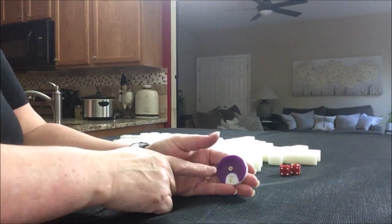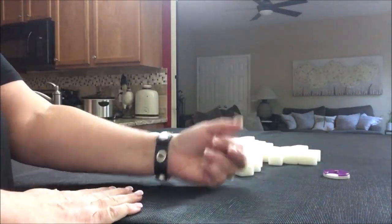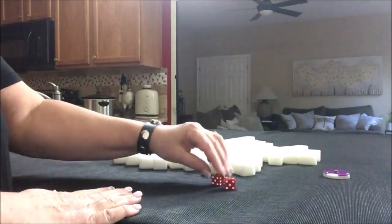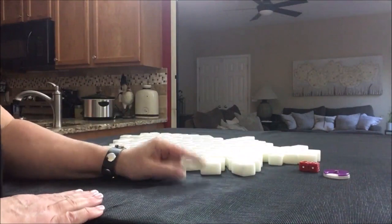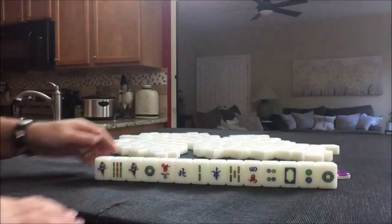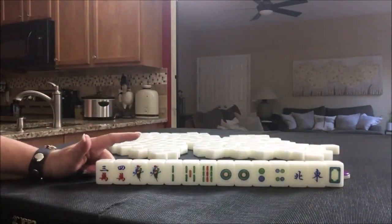We're going to do four random pulls, one for each wind of the round, starting with East Round. I'll roll these dice to randomize which seat we're in for each exercise. I rolled a five, so we're going to be player one. Player one is the dealer. They start the game with 14 tiles.